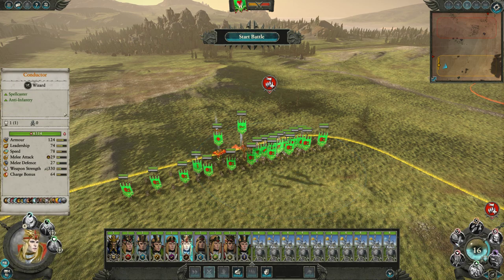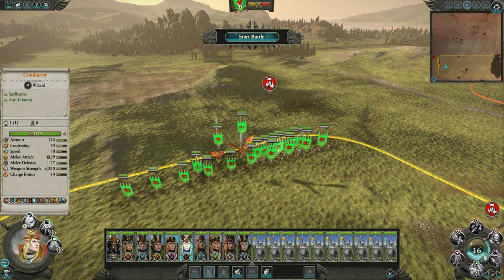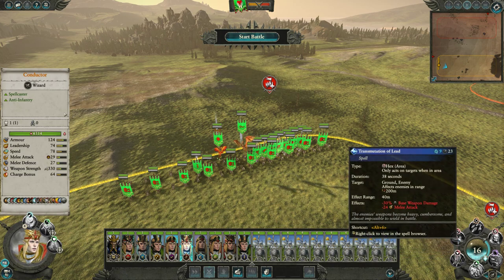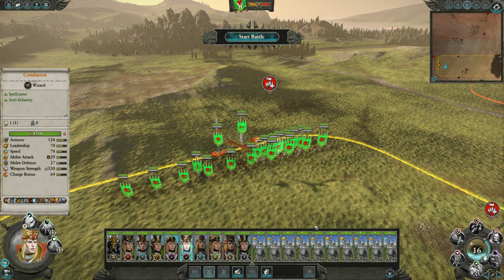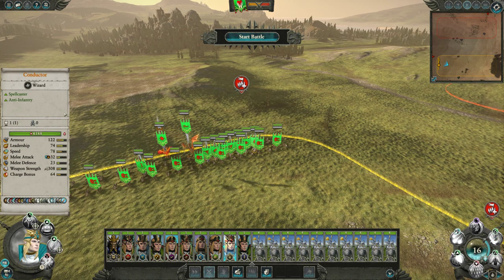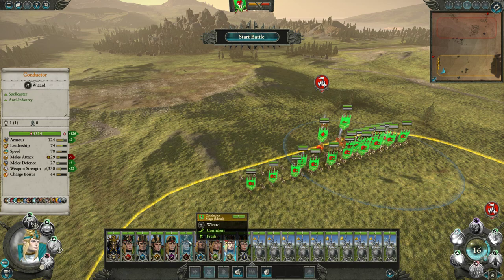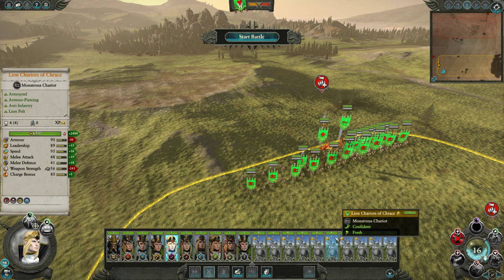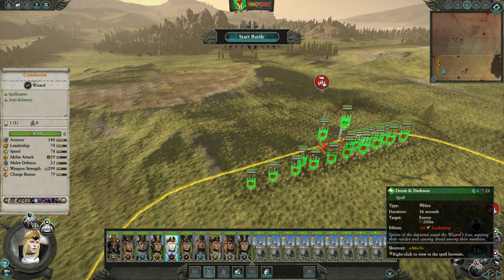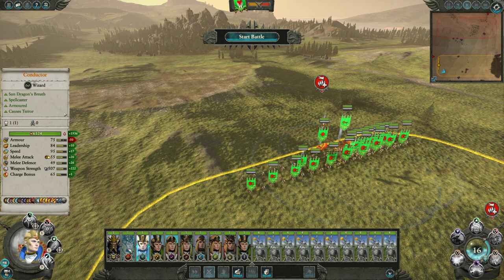I'm actually going to go full debuff - just thinking which ones to use. With metal magic, Transmutation of Lead is good - we'll debuff them with that. We've got so much winds of magic. I'm trying to queue up two light magics: Shield of Saphery and Birona's Timewarp to boost our troops and make them super killers, then Transmutation of Lead. And what else - Tempest of the Bear to try to break them, Curse of Anraheir here. That'll reduce their melee attack by heaps, and then Curse of the Midnight Wind - that might be too much.